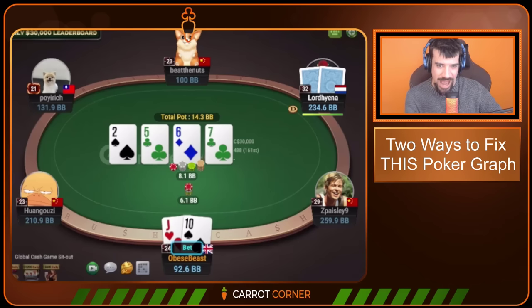This turn is another card that just adds fuel to the fire of our range advantage. The seven of clubs connects with a ton of the stuff that we semi-bluffed on the flop, and many of our value bets there are still really strong on this card. Villain's range is going to have some hands that will call again. There's going to be overpairs in there for sure, and there's going to be things like ace-five, ace-four.